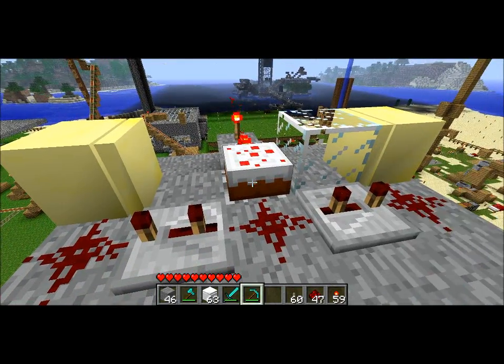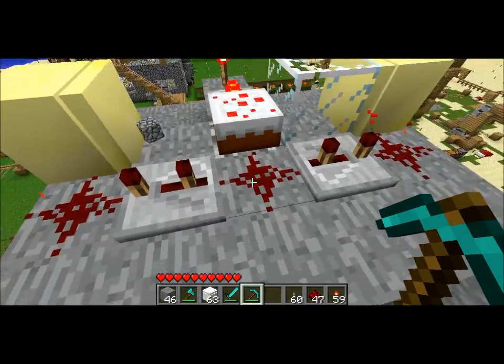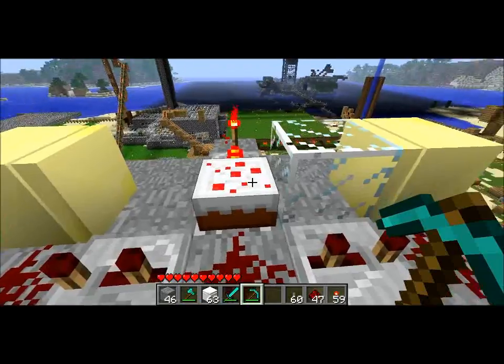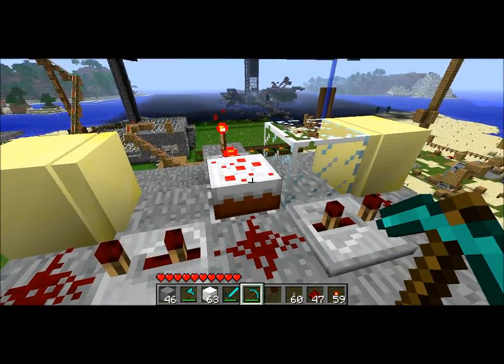So as you see, when I destroy the cake, a new piece of cobblestone will pop up, and that triggers this redstone circuitry, which then tells these two pistons to go ahead and fire, and when they do that it crushes the cobblestone, making way for the next piece of cake.